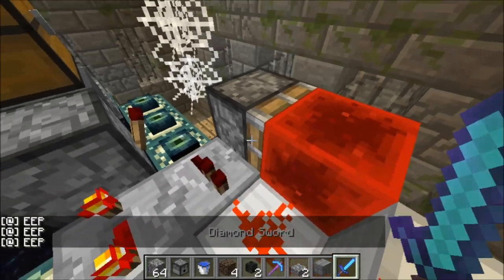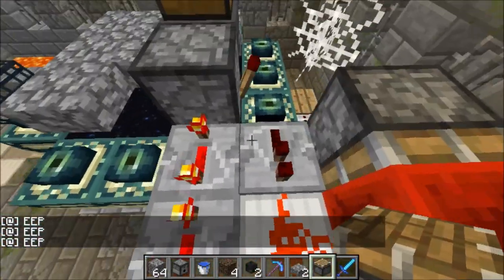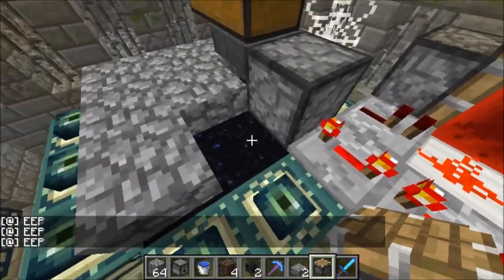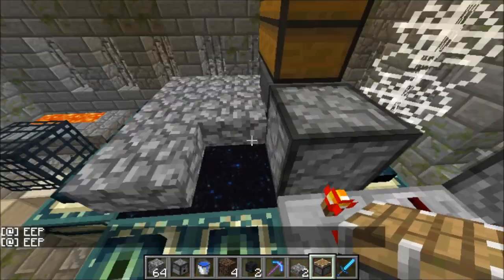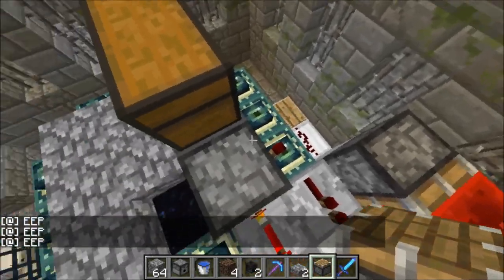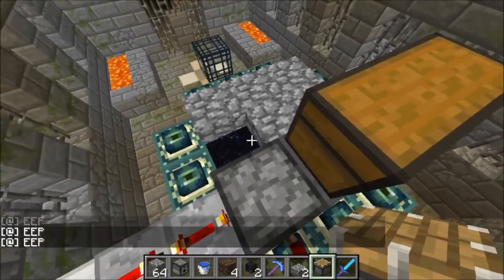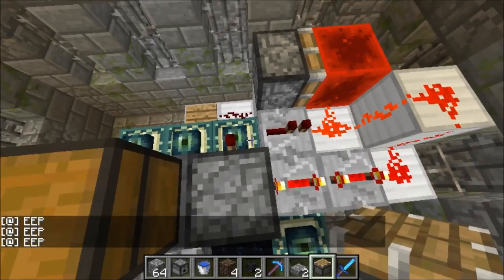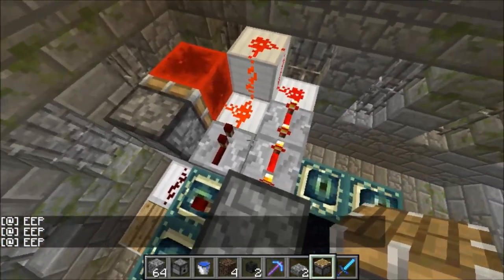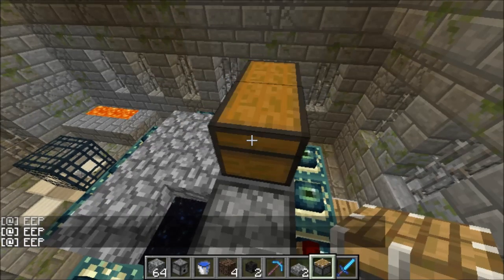Once it drops onto the pressure plate, it'll push a piston which sends a block over and starts the clock. Then once items are sent through at a steady pace, it'll keep the overworld loaded while you're in the end. On a multiplayer server, you won't have to use the cobwebs — you'll have a friend standing there, and when you're done building in the end and ready to start, your friend just triggers the pressure plate and AFKs there until all the items are gone.